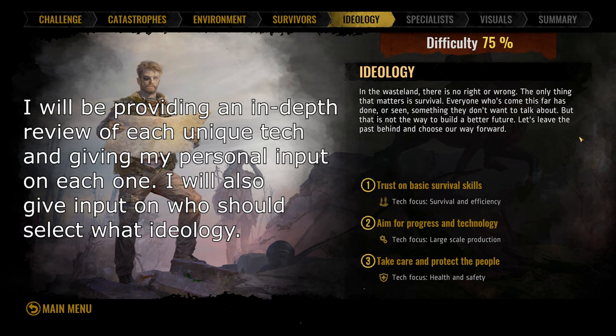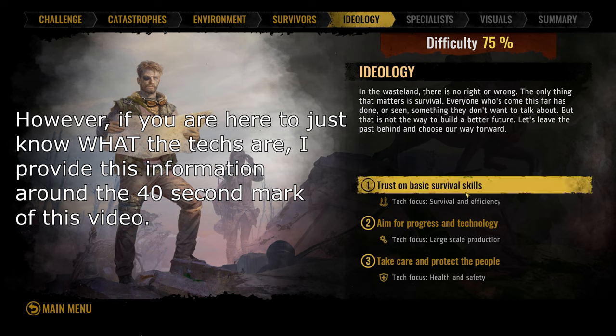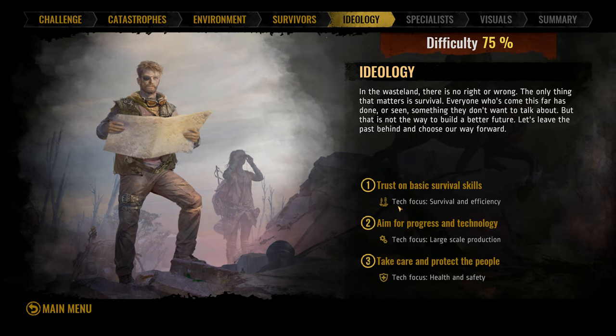When you're on the setting screen, there's actually not too much information provided. If you hover over them, nothing appears. The only thing shown is what tech focus each ideology has. There are three ideologies you can choose from: trust in basic survival skills, aim for progress and technology, and take care and protect the people. Their tech focuses are survival and efficiency, large-scale production, and health and safety. This small description provides a little bit of insight, but it's still vague and ambiguous.